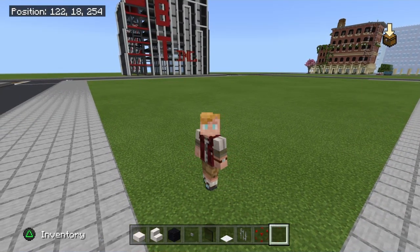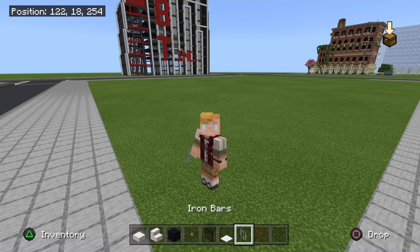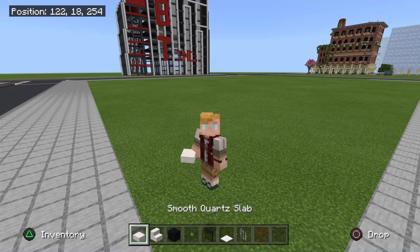The blocks you guys are gonna need are: a structure void, iron bars, white carpet, black stained glass panes, buttons, black concrete — I would change the black wall for concrete to be honest — smooth quartz stairs, and smooth quartz slabs in order to build this golf cart.